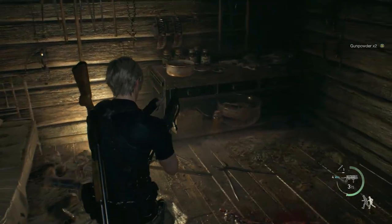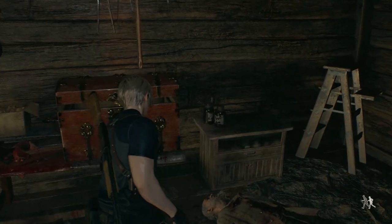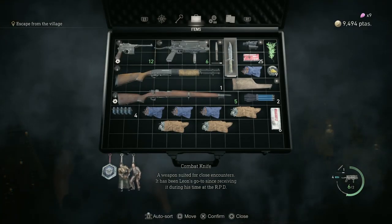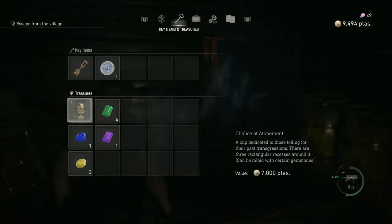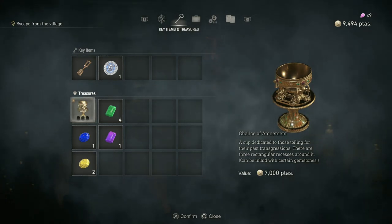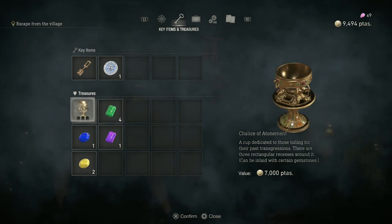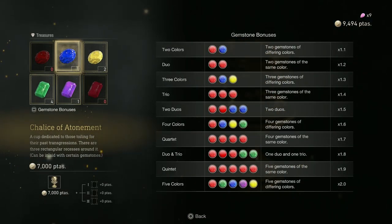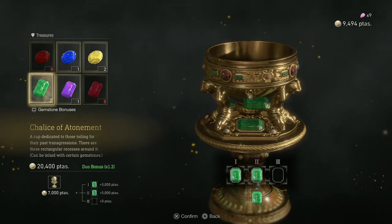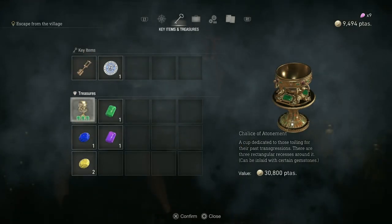Grab our bolts. We've upgraded our knife's durability but I'm not sure how many hits it can take. We still have this kitchen knife. What kind of gemstones can we inlay into this? 'A cup dedicated to those toiling for their past transgressions - there are three rectangular recesses around it.' So things that have rectangular recesses, you want three colors of the same. And we coincidentally have three green gemstones, so yeah - we can get 30,000 for this. Good stuff.